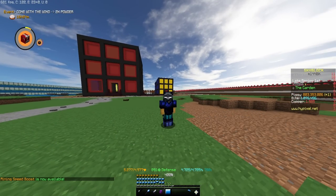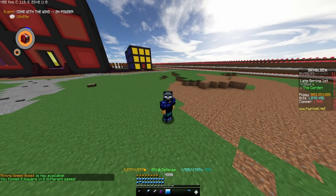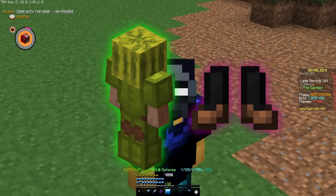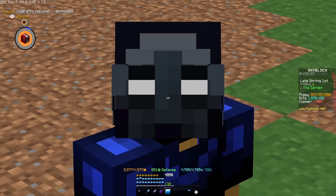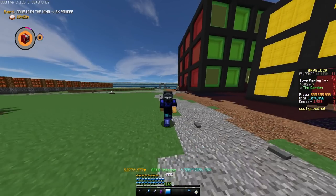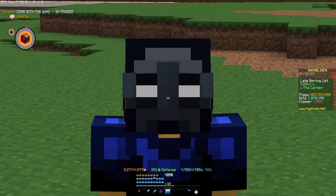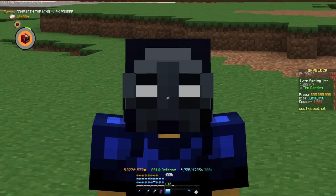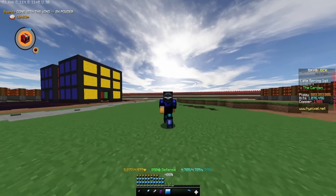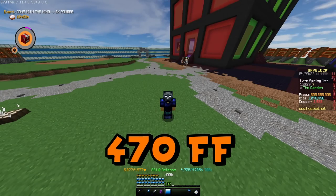you can get 466 farming fortune for 43 mil - very cheap. Farming potatoes can make you 5 mil an hour, which means it only takes nine hours to make all your money back. This 466 fortune includes melon armor plus rancher boots for 10 mil, the potato hoe for 5 mil, a tier one elephant pet at 20 mil (most expensive on the list), lotus equipment, and a reforge for another 5 mil, plus a flowering bouquet for about 4 coins.